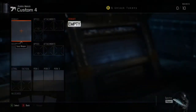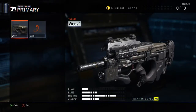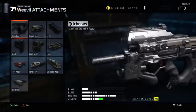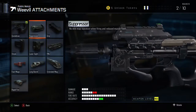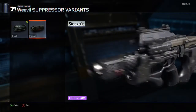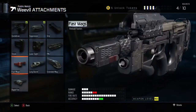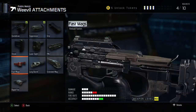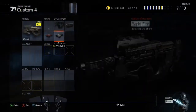So yeah guys, this is what you guys need to use. I got diamonds. You guys don't need quick draw. For the suppressor, I got legendary. For the third attachment, put fast mag, and then put rapid fire.